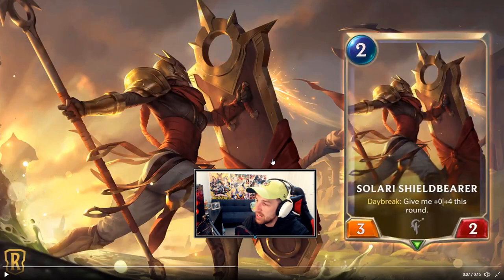Solari Shield Breaker — with the Daybreak effect, give me plus four this round, so you get a three six. The value in this card is mostly on defense. When your opponent's setting up for a swing turn, you get a lot more value from Daybreaking this out on your opponent's turn, which causes scenarios where your opponent has to decide whether to open attack to play around Daybreak. This is a decent card, two mana as well — that gets a huge bonus effect the first time you play it. Seems quite playable.